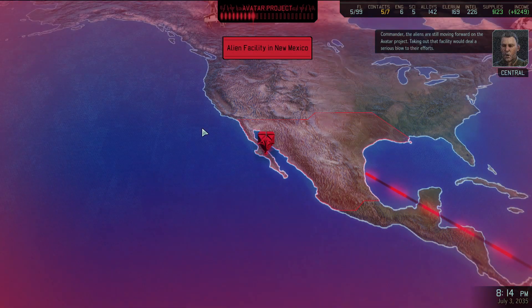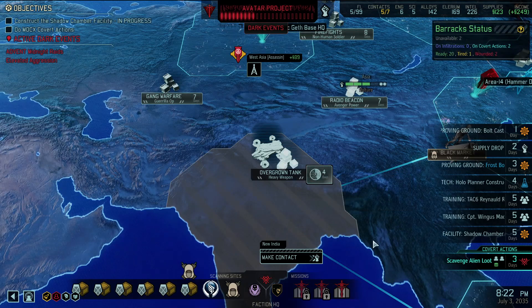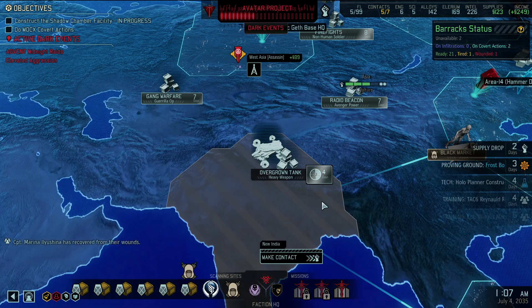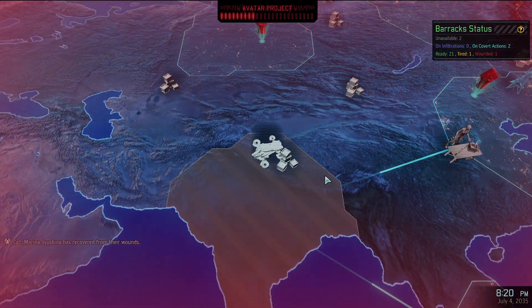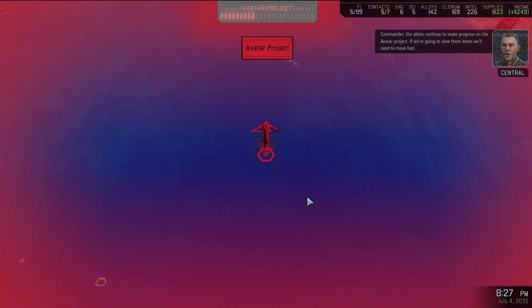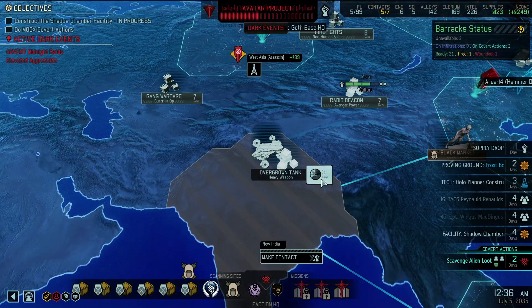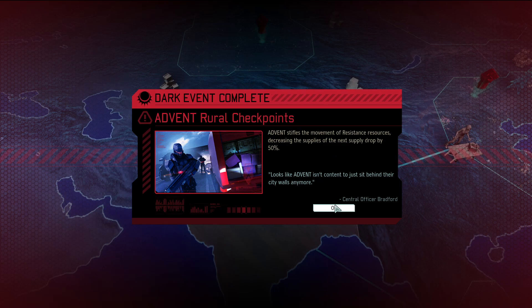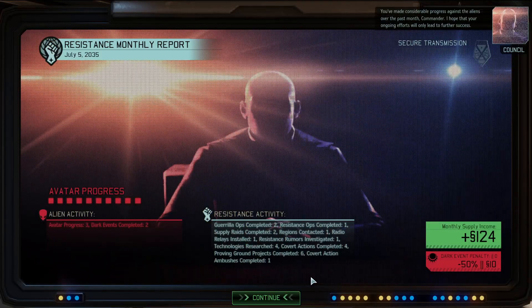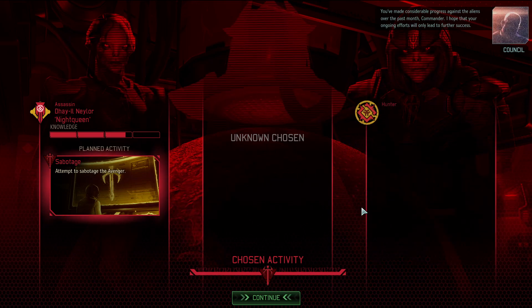Another new facility, commander - still moving forward on the avatar project. We want to blow that facility. The bolt caster's done - seemingly archaic weaponry, a gigantic bolt you throw in their face. We'll need more supplies, but the avatar project just completely undid our sabotage. We're going too slow - need to move fast. And of course they halved my supply drop right before the supply drop. Sons of guns - we still get 124.